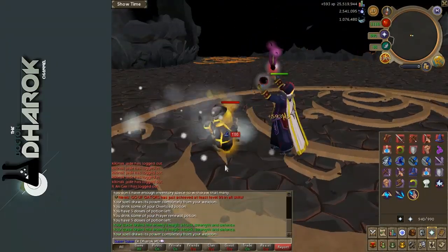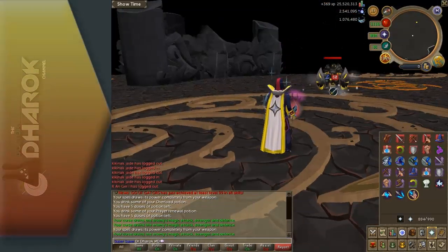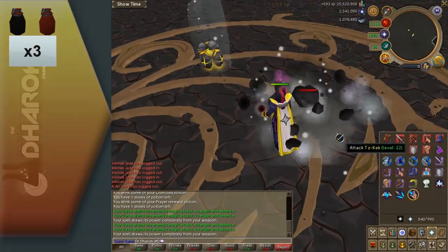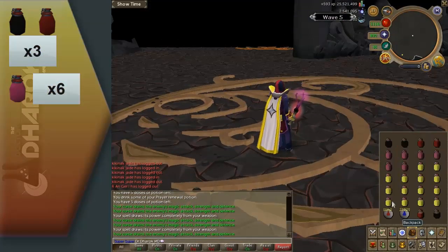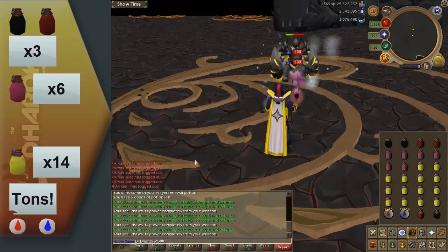In my inventory, basically my inventory is just full of potions. I've got three Overloads, three Overload Flasks, three Prayer Renewal Flasks, six Super Restore Flasks, and the rest is Ceradomen Brew Flasks, aside from my runes.